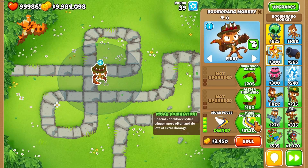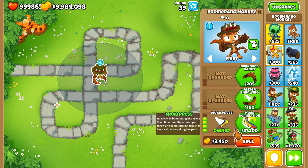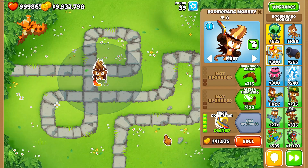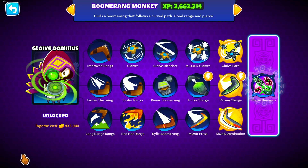The bottom path specializes in single-target damage with straight throws and knockback on MOAB-class bloons, so it's also pretty strong against MOABs. The most expensive upgrade is MOAB Domination at 50k for a single upgrade — that's the most expensive one for the boomerang monkey.